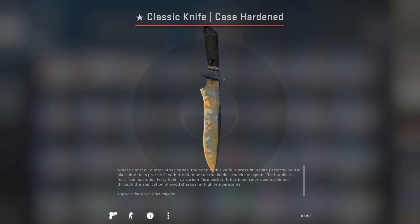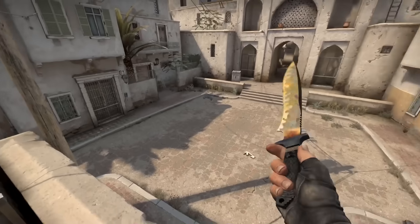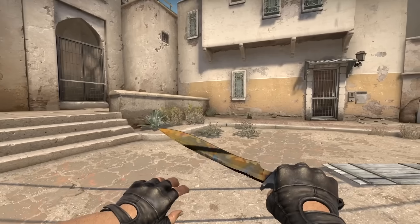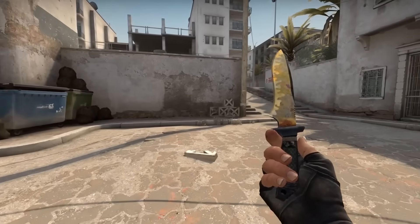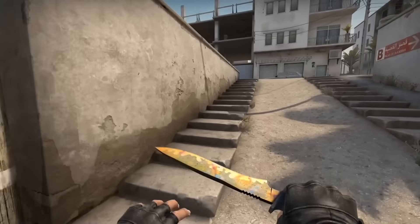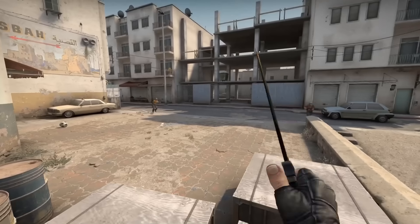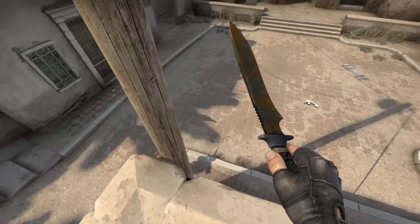Like the video! Subscribe down below with notifications on! Use code CHA on csgoempire.com — links are down in the description! Thank God! There's the gold gem, Kyle — it is looking absolutely beautiful! This has cost me like thousands of CS20 cases! It looks like a tumour but it's not that bad!